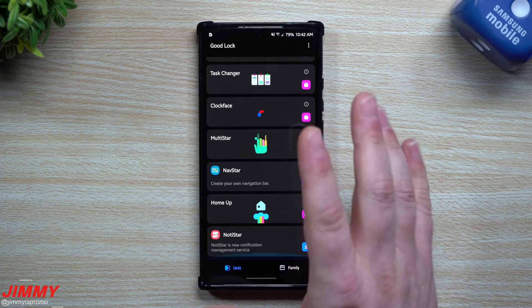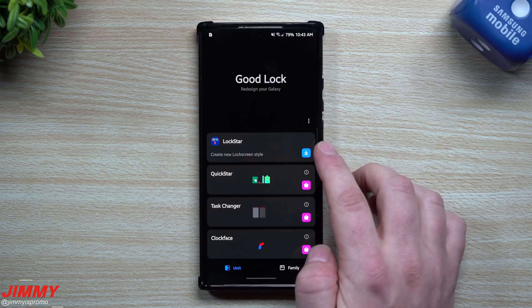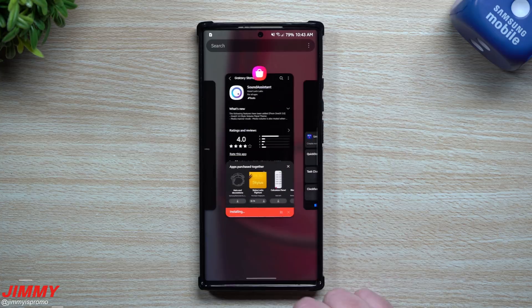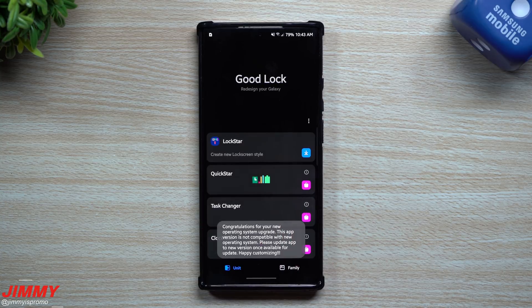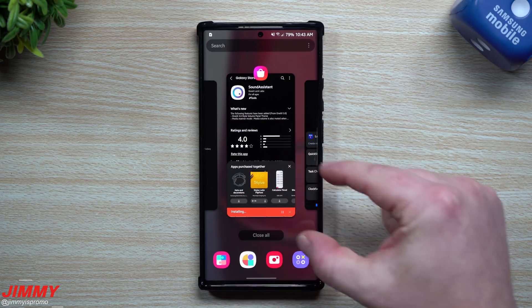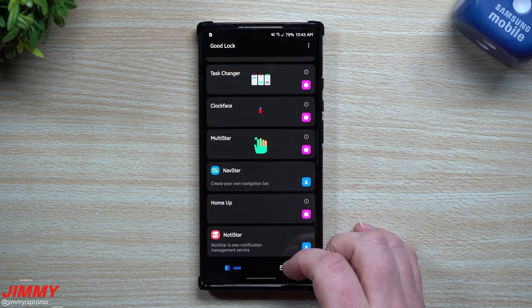Now that we've updated the majority of these modules, some people might ask what Good Lock is. Good Lock is a way that you're able to redesign your Galaxy phone — from the lock screen, the quick panel on the very top, to your task switcher. Task Changer is still the one that's bothering me — it does not work with Samsung One UI 3.0. My guess is that update will be pushed out pretty soon; I always liked having the cards stacked.